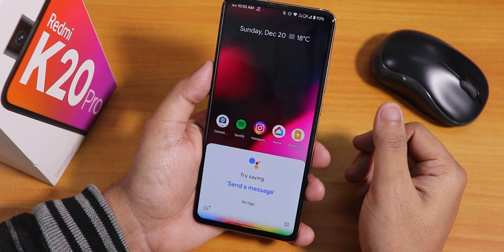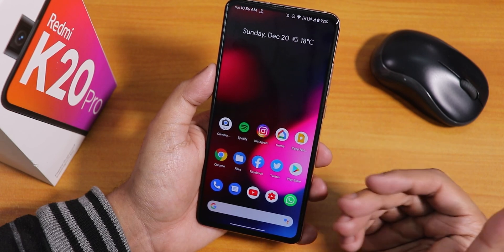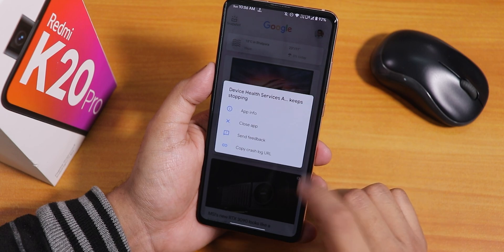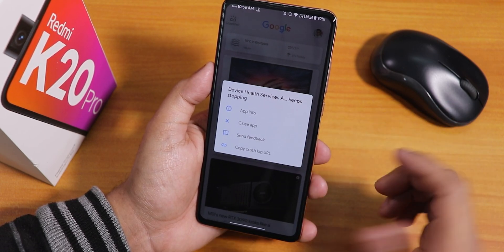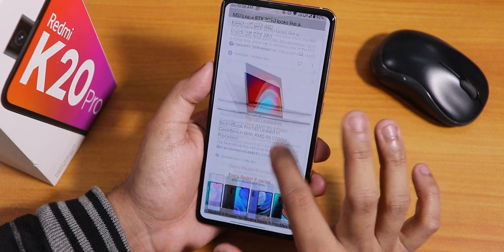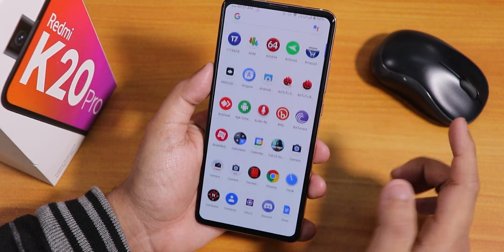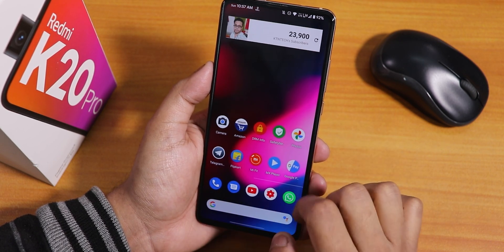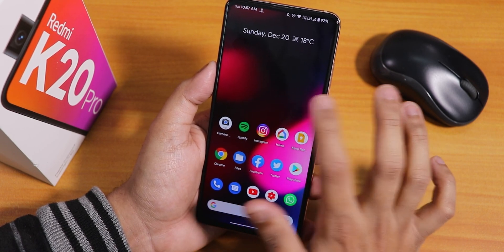The stock launcher on this ROM is the Pixel Launcher with the stock wallpaper. To the left of the home screen we have Google's Discover page. Sometimes the device health service force closes but don't worry about that. Swiping down gets you to the notification panel, and swiping up opens the app drawer.